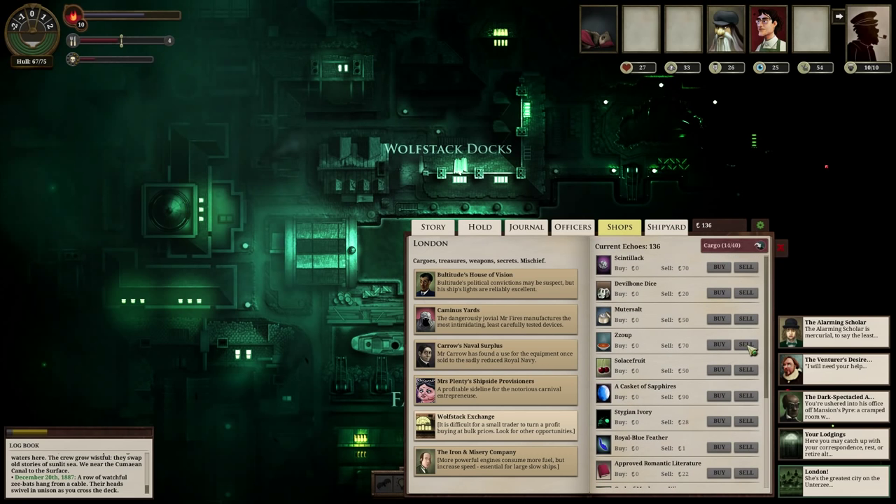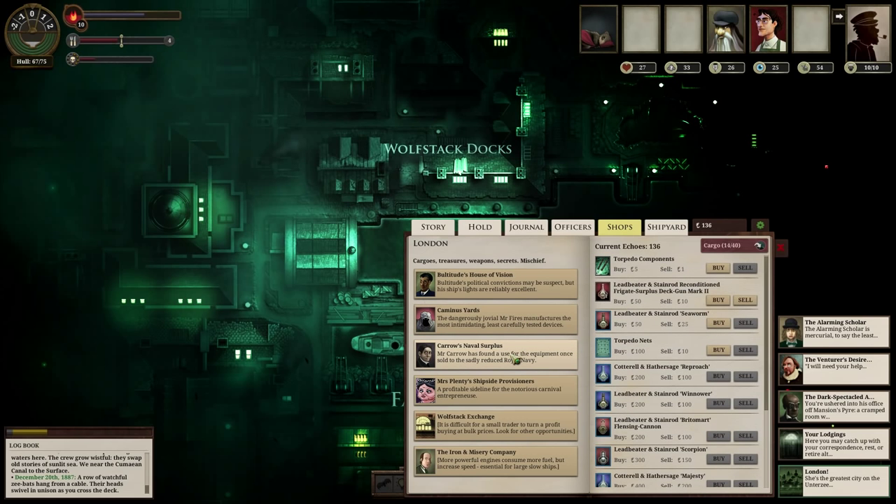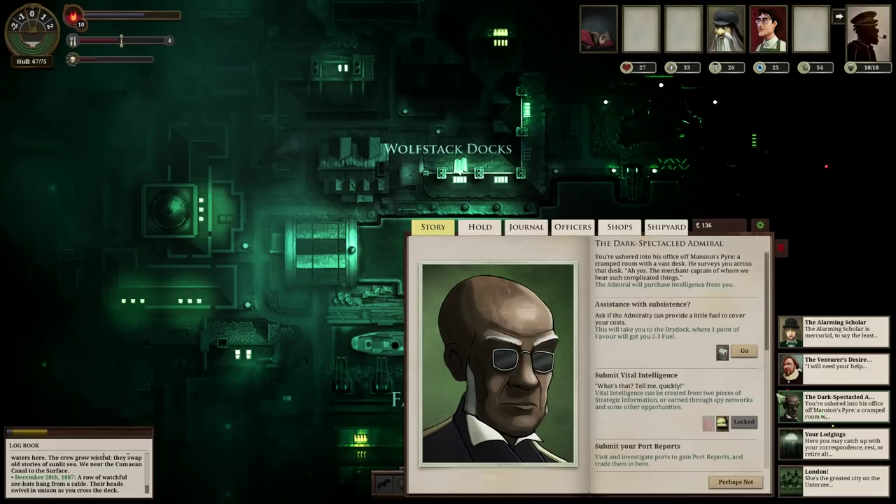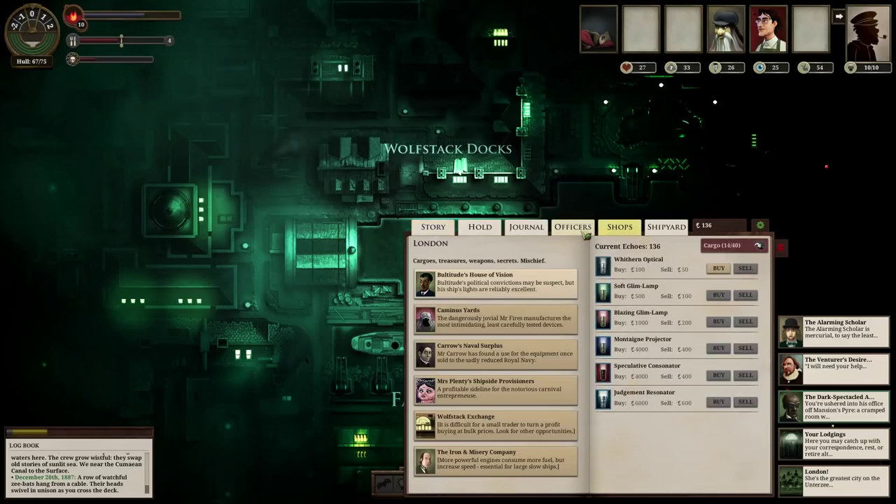I think supplies cost 10 for each one. Wait, 20 for each one? That is unbelievably expensive. If I get a better cook, can they take down the amount of supplies my people eat? Maybe I shouldn't have 10 crew — maybe I should be running on a skeleton crew so I don't have to feed them. It's probably a bad idea though. Is this the cheapest way to get supplies? I know I can trade in favor for fuel, but that's not supplies. I guess I'll just buy a couple and hope I come across a better source later.